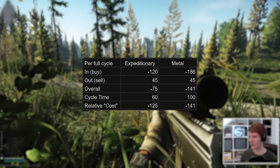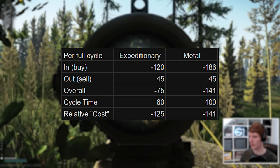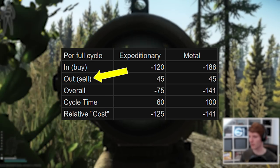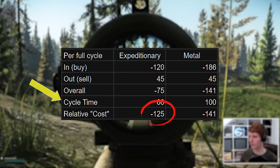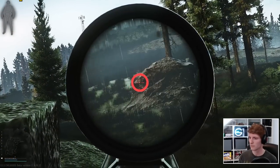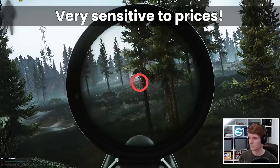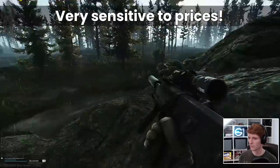This is still the case when taking into account the full picture, including buying the tanks in the first place — the overall original costs, profit, and relative cycle times come out in favour of the blue version still. The most important thing to remember here though is that both of these are very sensitive to the input and output prices, most importantly the cost on the flea market of the original tanks themselves.